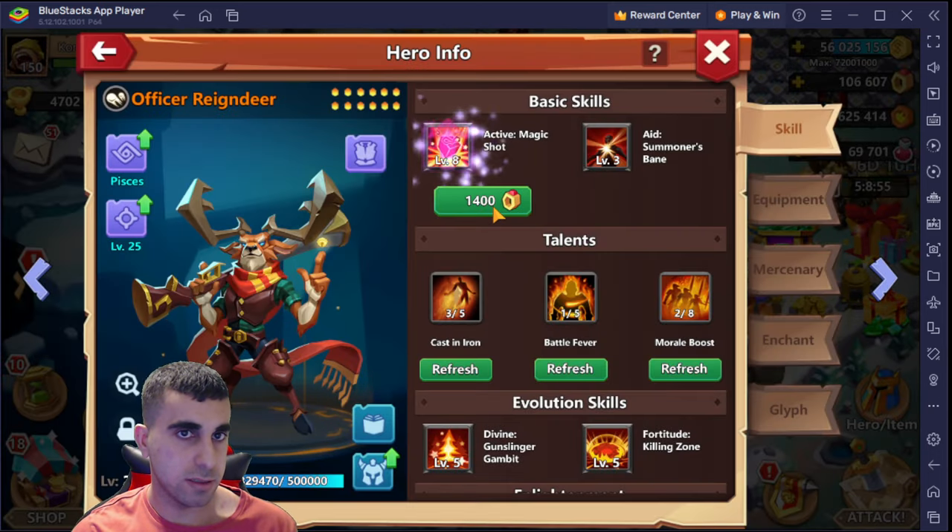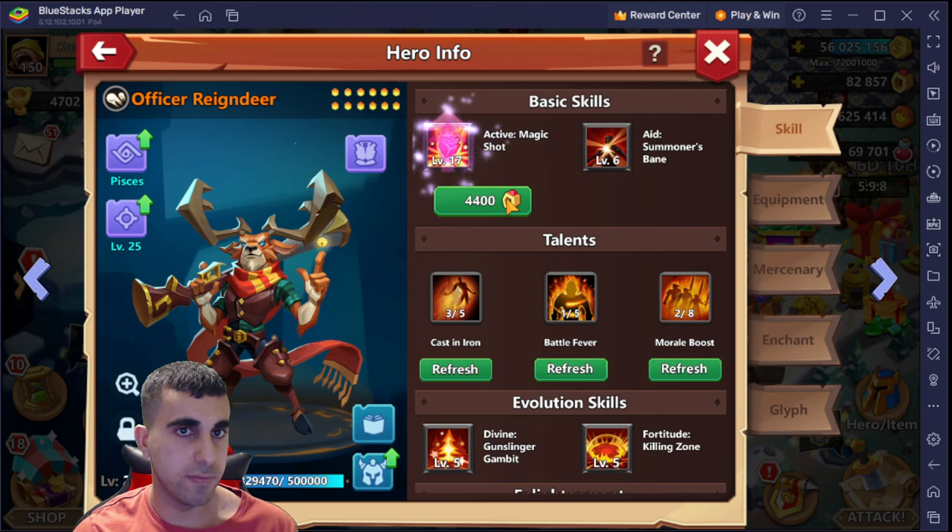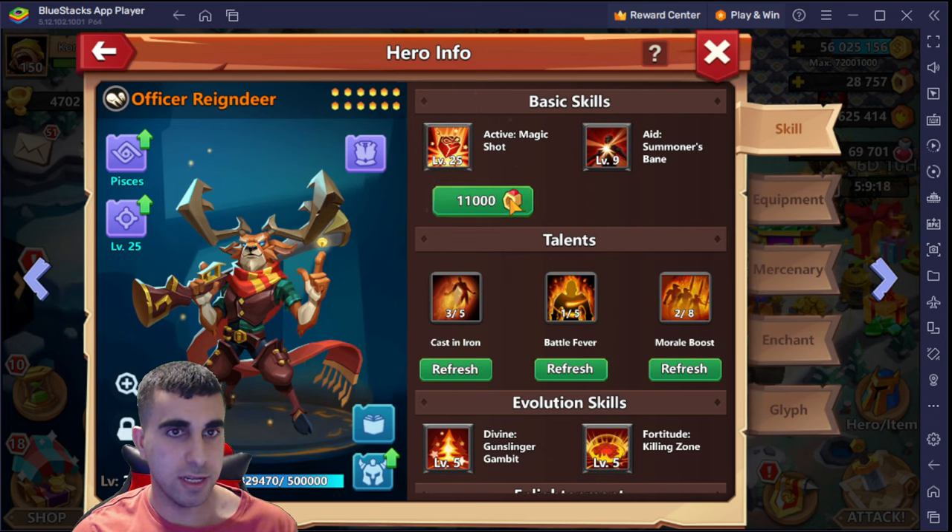The active skill on the reindeer is gonna cost us a big boy amount of rings, that's for sure. I might actually hold off the 3k's - actually wait, today is 'get rings' day. Look at that go - look at that go. Oh, that's it, I'm broke now.